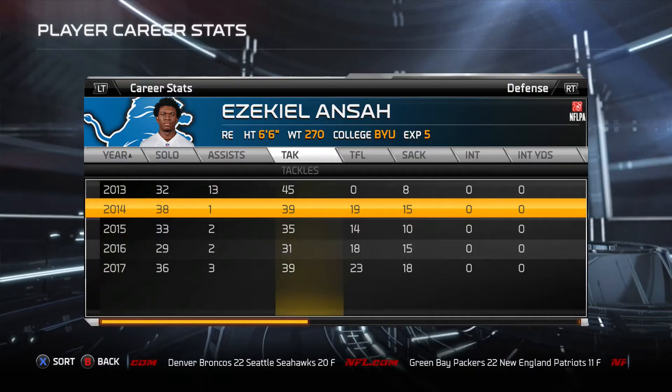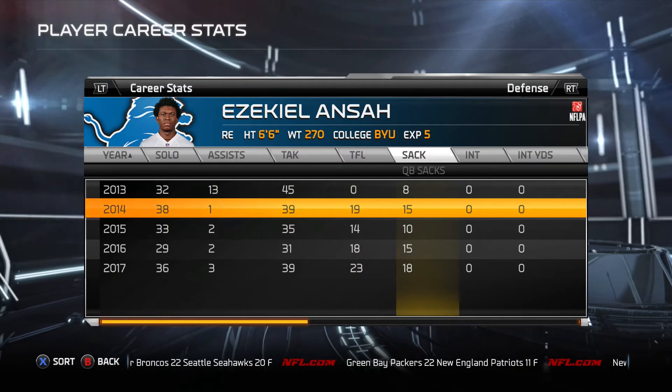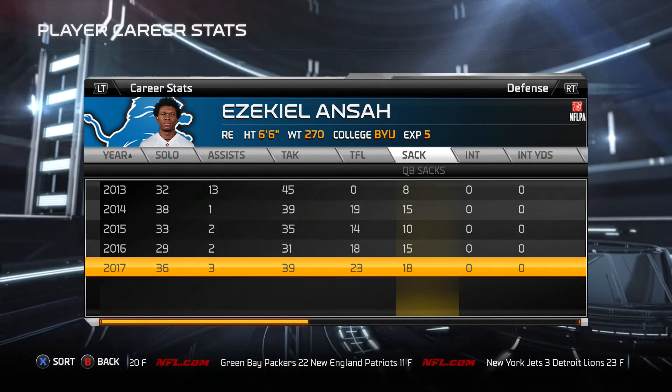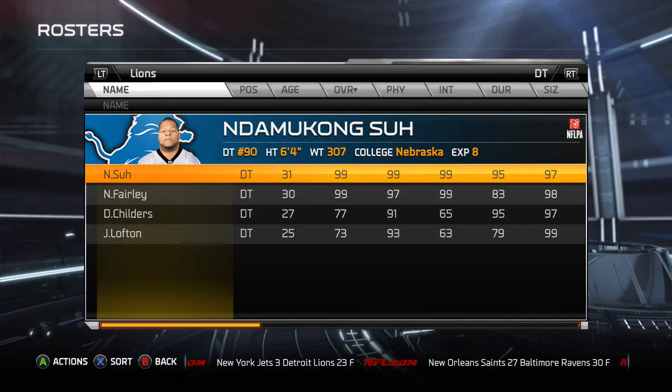On the right side, Ezekiel Ansa — another 99 overall player — was just solid all four seasons. In 2017, his biggest year: 23 tackles for loss and 18 sacks. This guy was awesome.